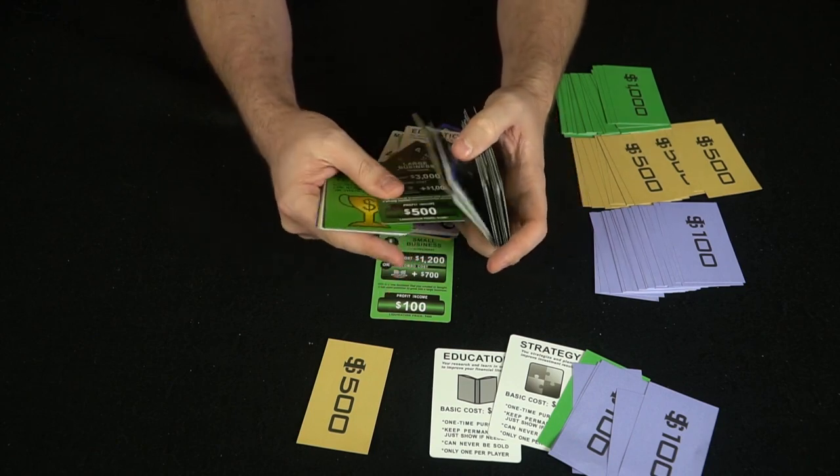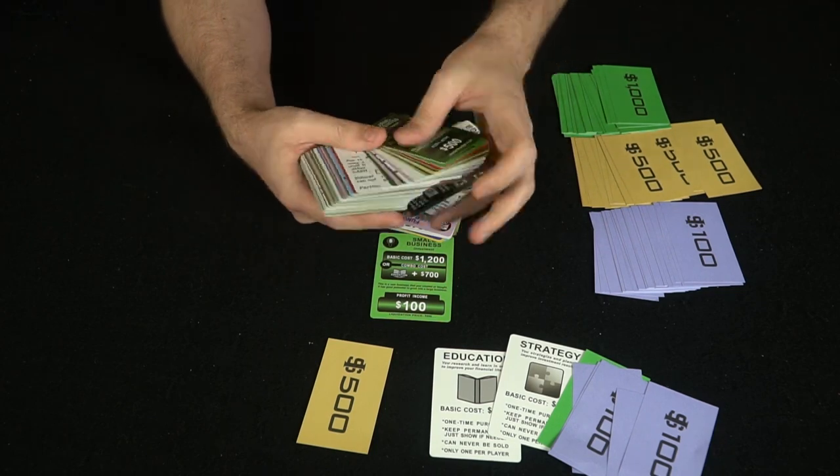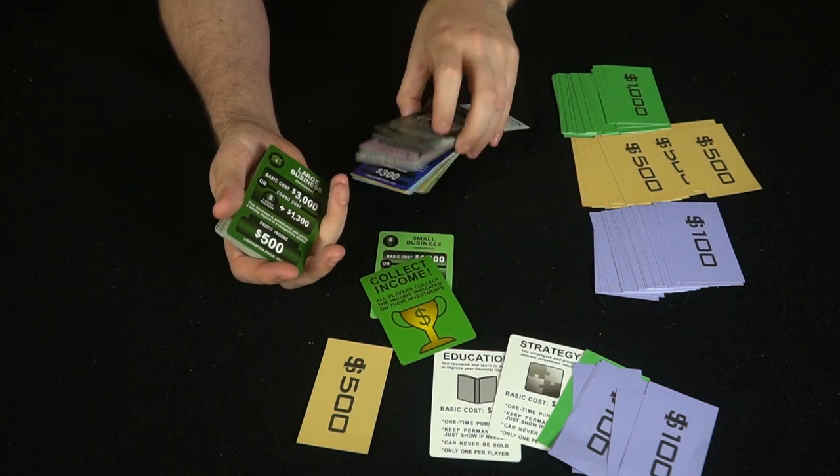Tax time means all players pay $100 for each investment they own. There are also bad economy cards that can affect you in negative ways, but you can avert the bad economy if you have gold. Whoever makes $2,000 when one of these green cards comes up wins the game, and if there's a tie, whoever has the most money wins.